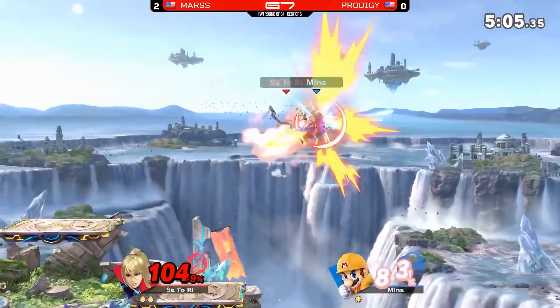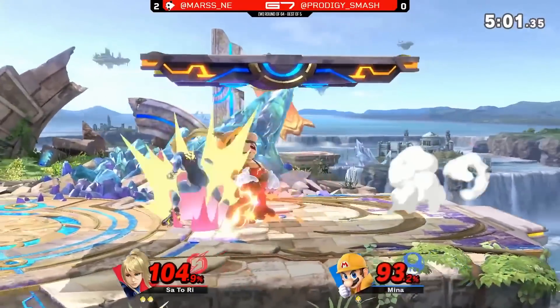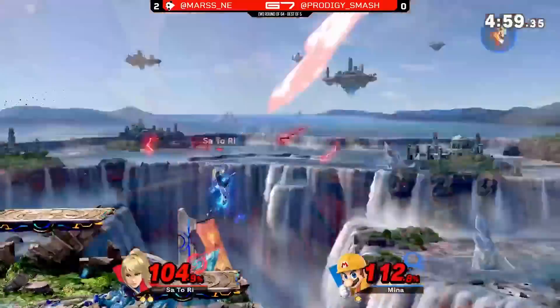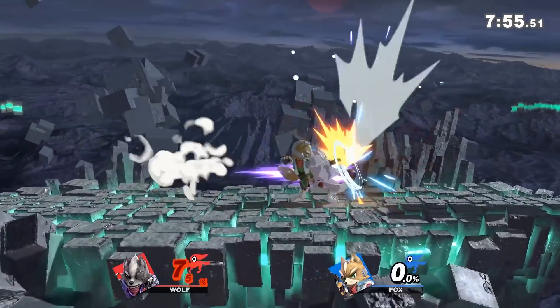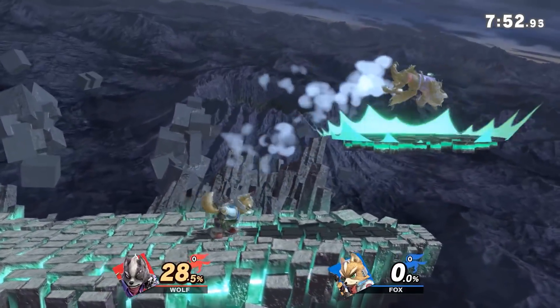The first thing we want to go over is the corner, but before we get into corner pressure, we must first break down how a player gets into the corner. At lower percents, players usually find themselves in the corner after losing neutral around center stage, causing them to get hit into the corner.